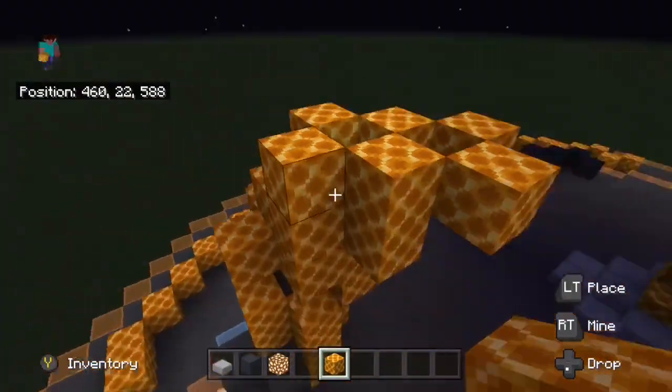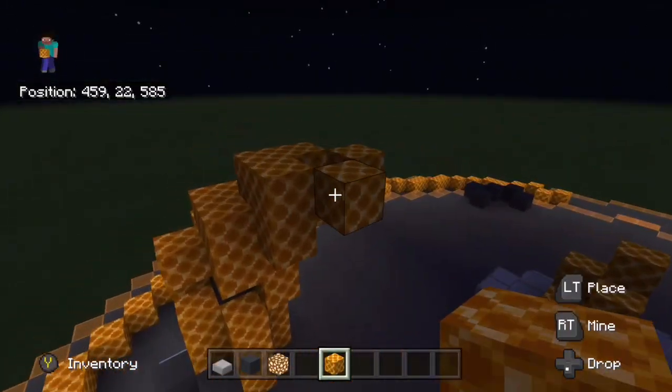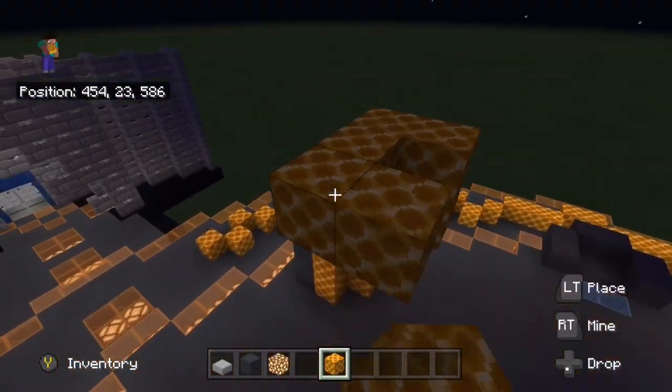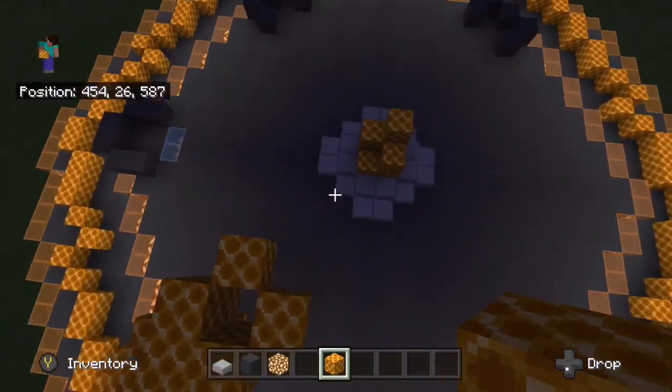I'm just going to switch these two blocks out and put them on top of the glowstone to change up the pattern a bit more. You can see I'm just trying to put glowstone everywhere to lighten it up inside so it doesn't look as boring — trying to glow the place up so when I put the roof over it's going to look a bit better.